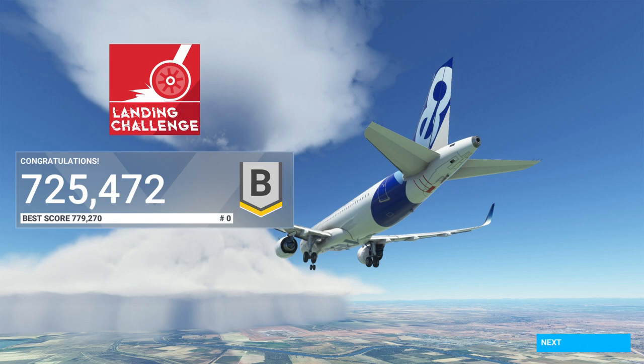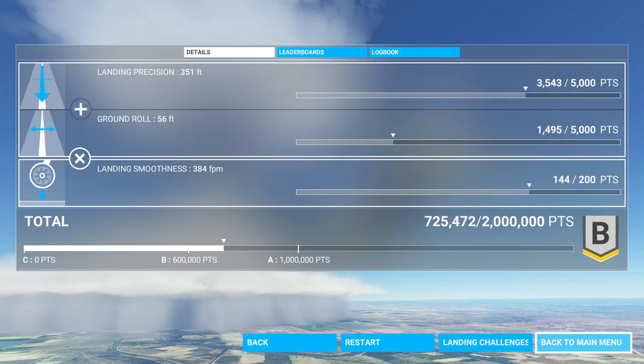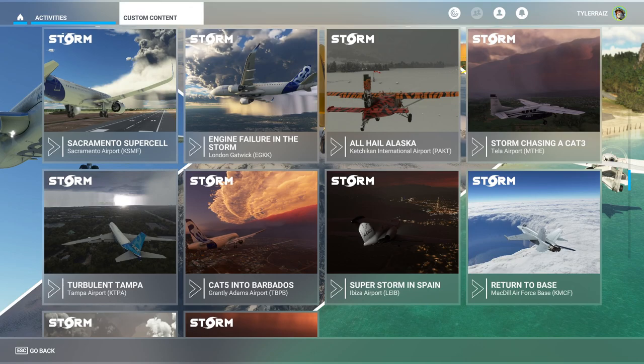So we got a B, 725,000 points. You'll have to jot down the score because you won't find it saved anywhere else. The best score shown isn't from this single flight — it reflects all ten challenges as a group. The B doesn't really account for whether the challenge was difficult; this one wasn't that hard, I just didn't do it particularly well. A little hard on the landing and a bit side-to-side. Next up is something a little more fun: engine failure in a storm arriving at Gatwick.